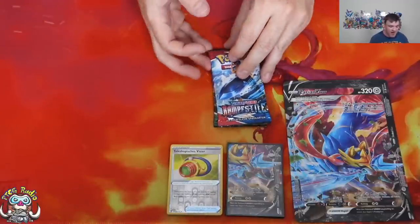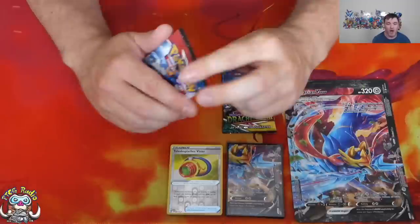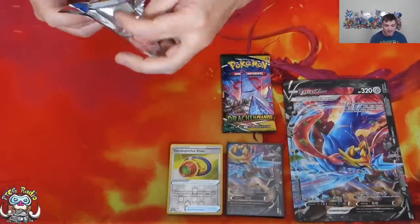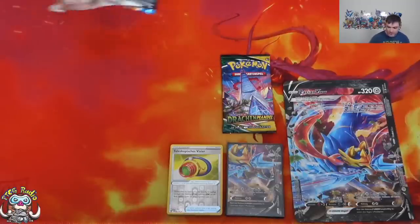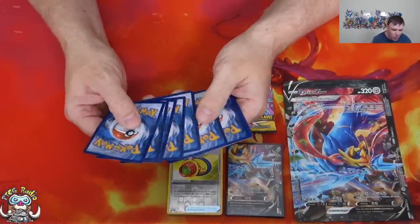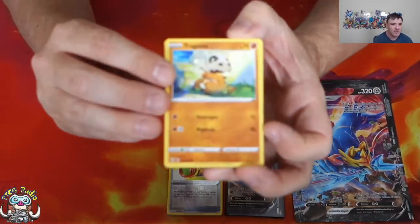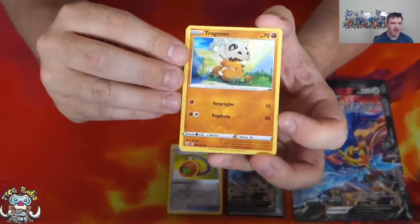Lots of non-holo rares. In my opening of Astral Radiance — I mean, I haven't even bought any free packs of Astral Radiance, and the reason really simply is because in all my packs of Astral Radiance, I think it's something like 14 packs, and in those 14 packs I pulled 10 non-holo rares. It really does make me think twice about buying this stuff, which makes me a bit sad.